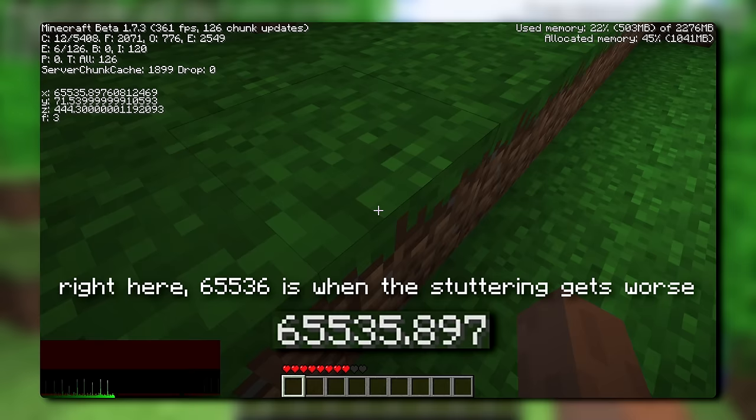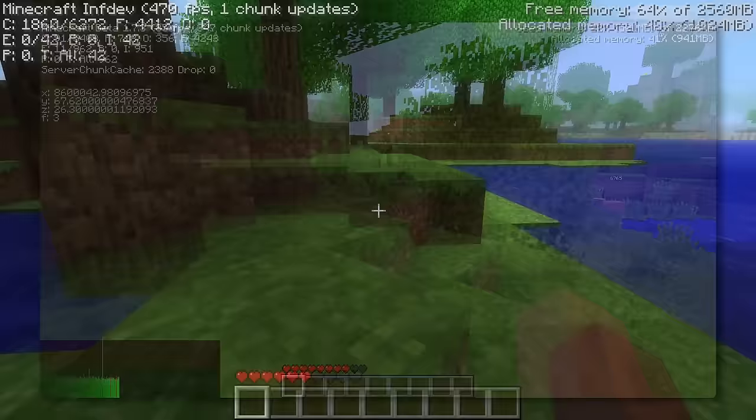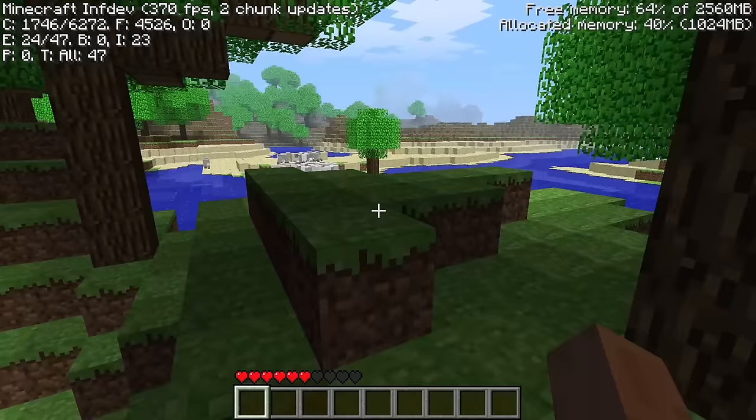Every time you double your distance from the center of the world, a little bit of numerical precision is lost. This isn't really noticeable for tens of thousands of blocks, but when it does become noticeable, it's pretty annoying. This version has limits that are essentially identical to beta 1.7, so we're going to skip straight over alpha and head up to beta.